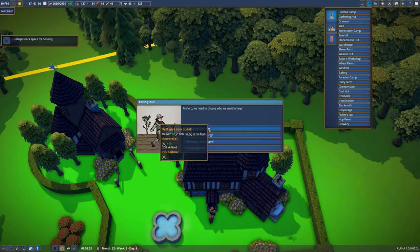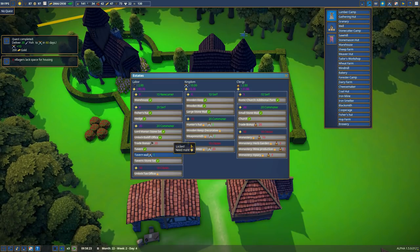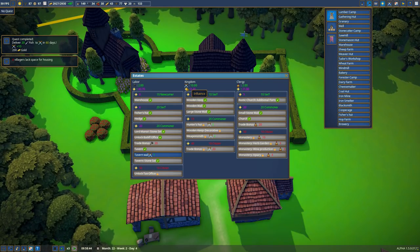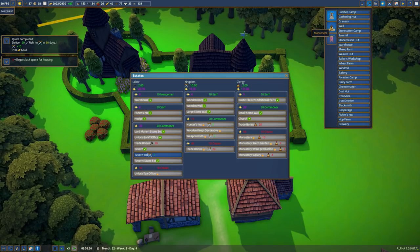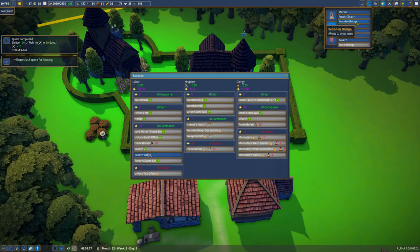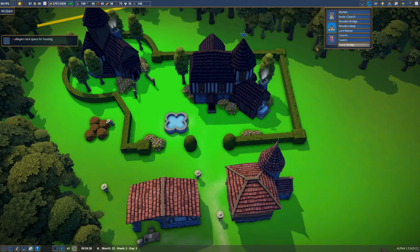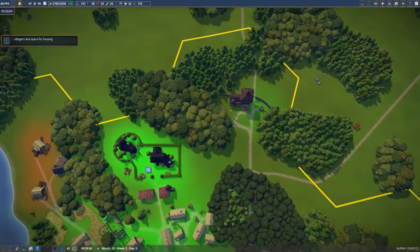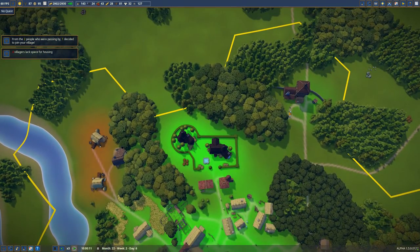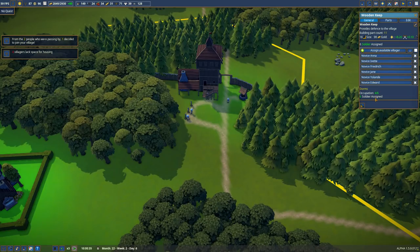Okay, we'll go Kingdom then. Kingdom needs 10 splendor and we can give them the fish straight away. We have 10 points but we need to up our splendor - 15 splendor needed. What gives us Kingdom splendor? Rustic turns - wooden bridge, wooden keep. The wooden keep gives us Kingdom splendor. So I suppose we have to either upgrade this a little or build another one a bit further out as a secondary entrance.